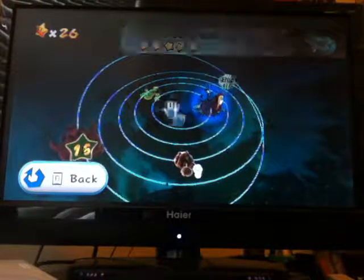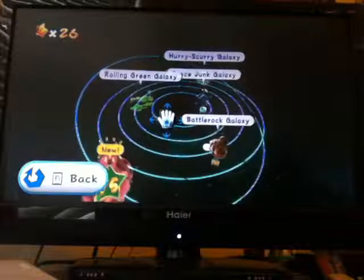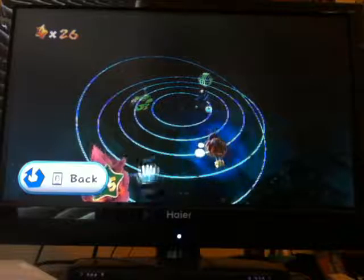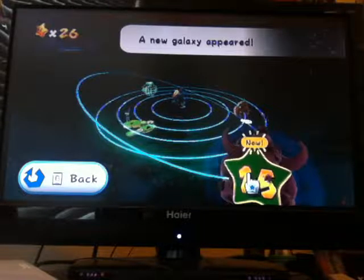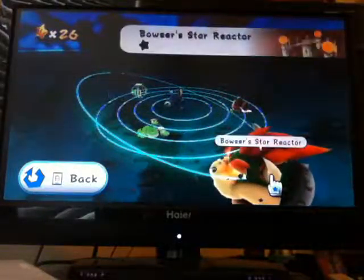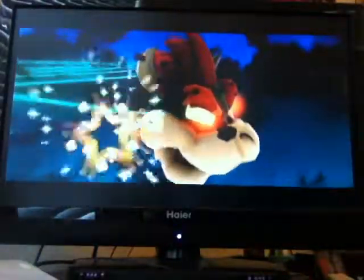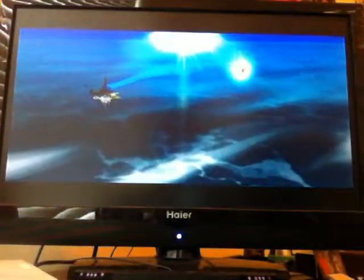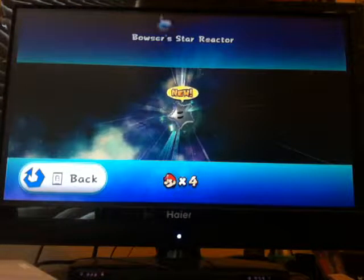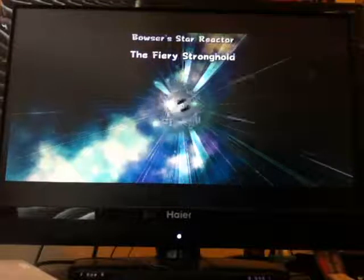We're not completely done with those galaxies, but that's all we have for now. In this episode we're going to go and fight Bowser — we're going to do the boss of the fountain, and it's Bowser's Star Reactor. We're going to fly into his mouth. I like how this is a giant Bowser head whenever he's a boss — the fiery stronghold, that's what we're going to do.